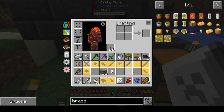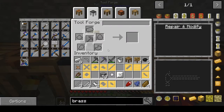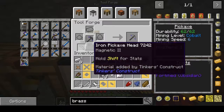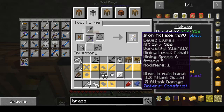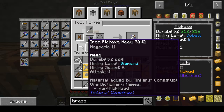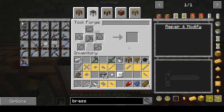You know how in Tinker's Construct there was a modifier to make your tools regenerate — you had to get a ball of moss? Well, you can't do that the same way anymore. You have to make your ball of moss, but then you have to right-click it on a bookshelf to turn it into a mending moss, and it also takes ten levels. So here I'm upgrading my pickaxe — putting in the iron tool rod gives it a magnetic modifier, same with the head. Throwing in the copper binding gives well-established, which means every bit of mining will give me EXP.